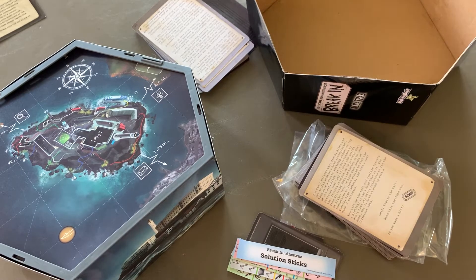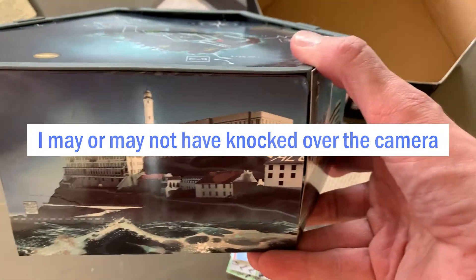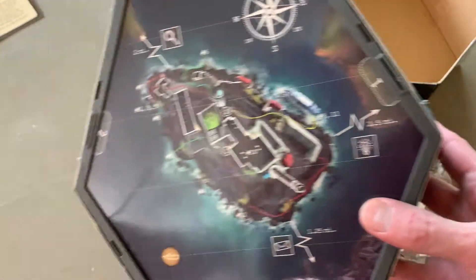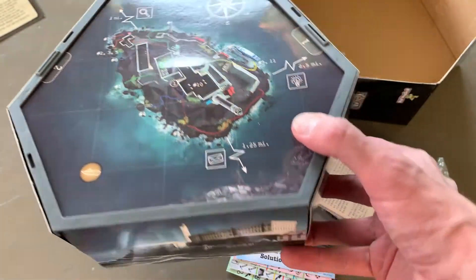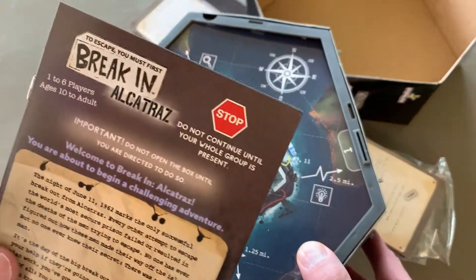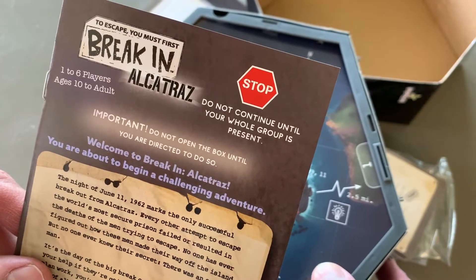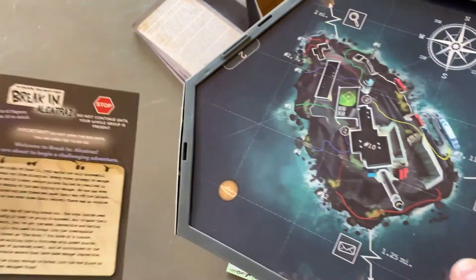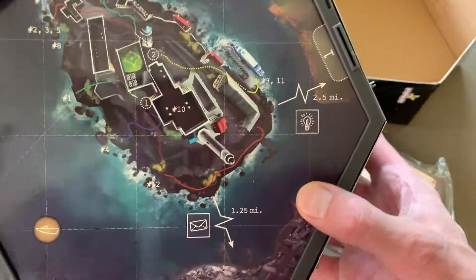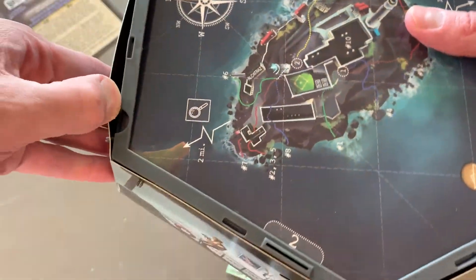Had a minor technical difficulty but we're back. What was I saying? I wasn't sure if I should open this box, but that doesn't even make sense — because there's stuff in the box. When the instructions say do not open, I'm going to guess that means when you're playing and a card tells you to open. So let's see what we have here, and if I'm wrong, well, I'm wrong.